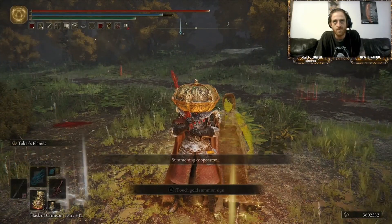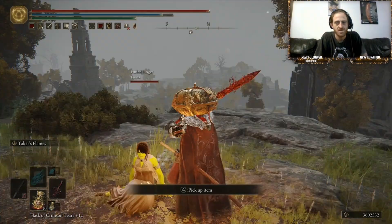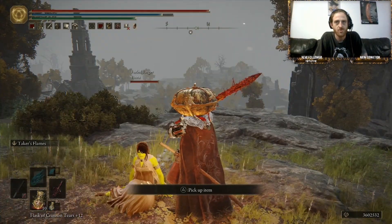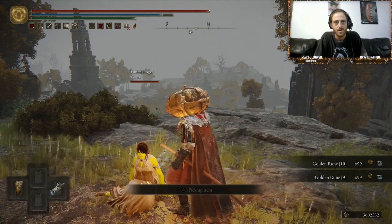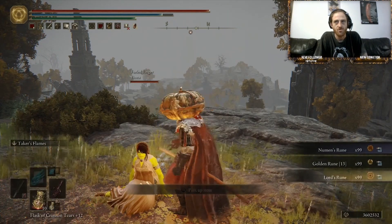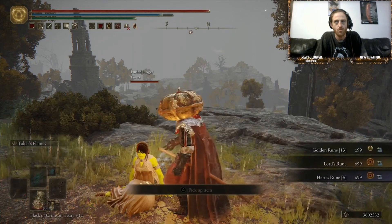If you want to summon your friend into your world, we're going to be summoning Fiona. Once your friend's in your world, they're going to drop your runes and you can just pick up all the runes.